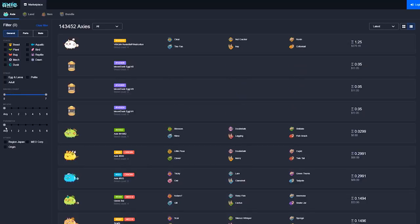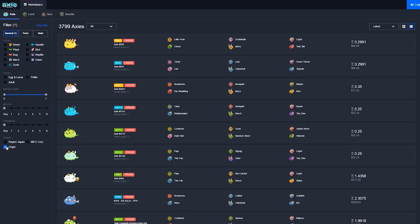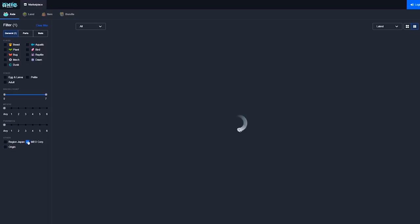Origin and Mio Axies don't require any SLP to be bred. These are a great way to really fill out your roster if you can get them for cheap.